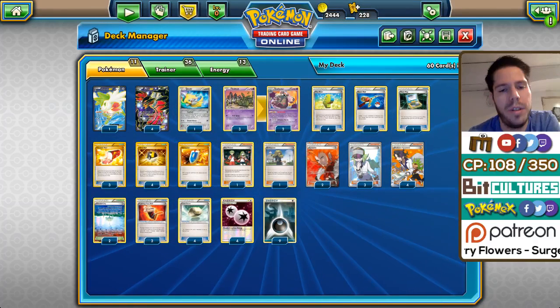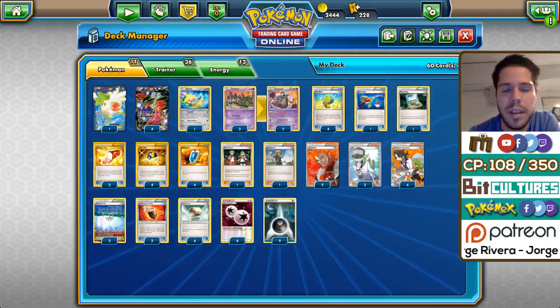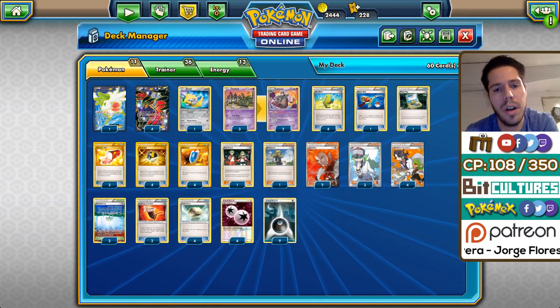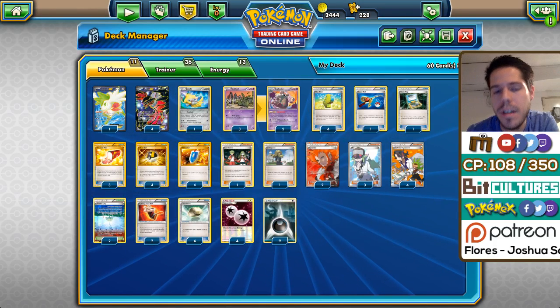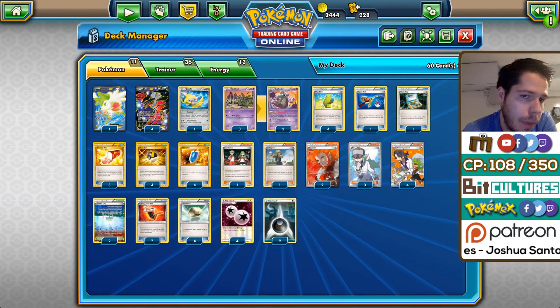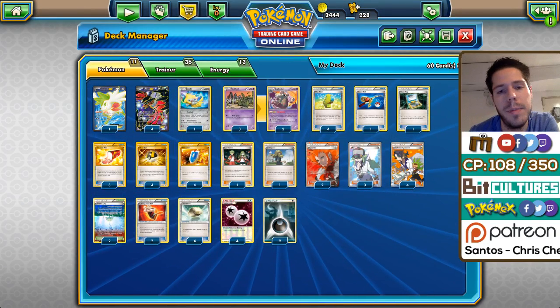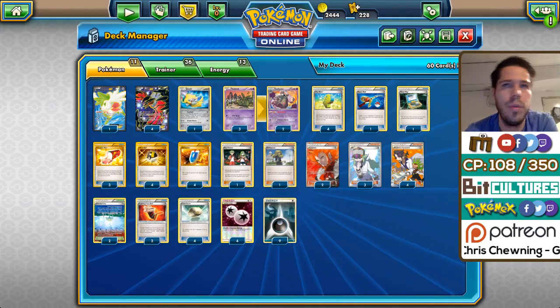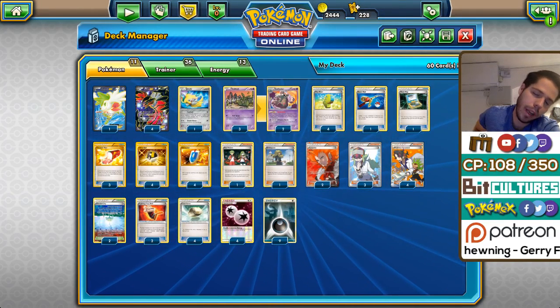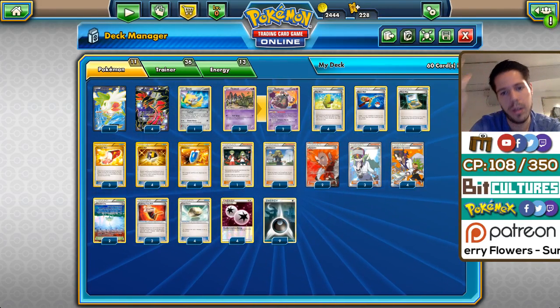There's only one minor thing: he only played one Shaymin EX, which is surprising because if it's ever prized and your only source of draw is Ultra Ball, you're in quite a bit of trouble. That said, if you only run one, the odds of prizing it are lower than if you run two. He made it work all the way to top four.